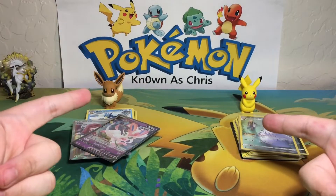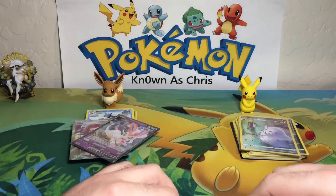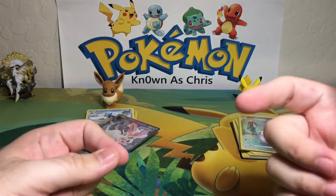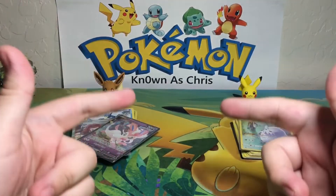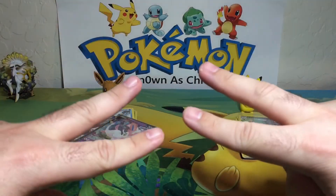Let me know what your favorite pull is from either set, and let me know which eraser is your favorite. I gotta go with the Pikachu, but the Eevee is pretty adorable — close call. I do hope you enjoy the rest of your morning, day, evening, night, wherever you are in the whole wide world. A thumbs up would mean the world to me, and as always, thanks for watching!